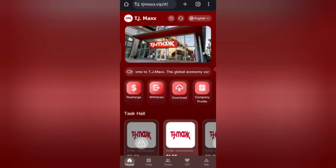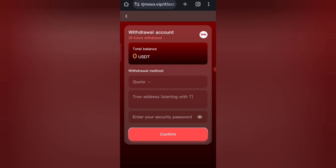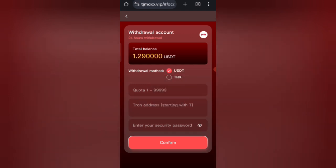Now I will tell you how to withdraw your commission. Click on the withdraw option. You can see on the screen — 1129 HDT available. First, enter the amount, then enter your address, then enter your security password. I am filling in all my details here.